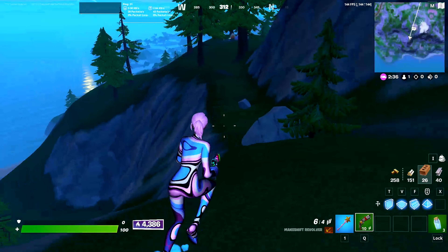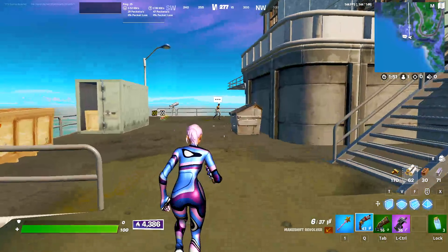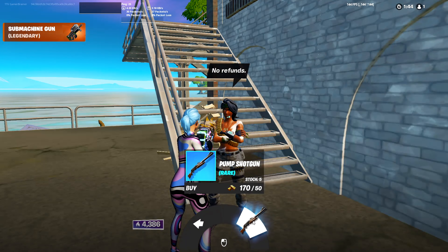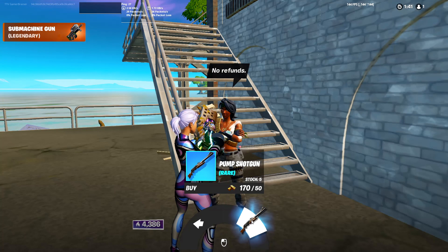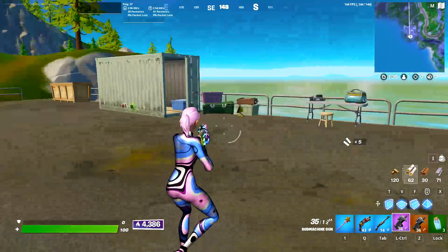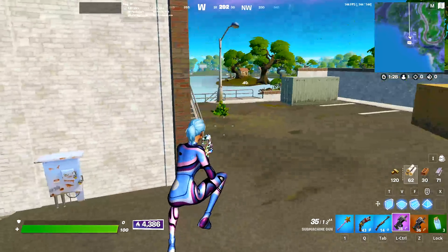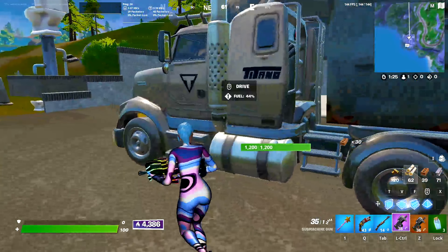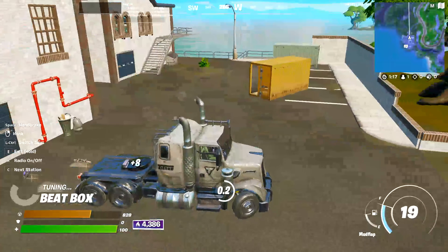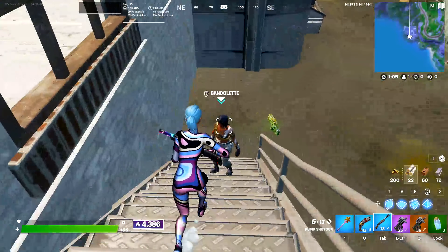But if you guys want the spaz right away to start W-keying, you can come all the way to Flush Factory. Now that I've made it into Flush Factory, we can interact with this NPC right here. She'll sell a blue pump, a spaz, a purple spaz, or a legendary spaz. What you're going to want to do here is buy the blue pump. And if you didn't get a mechanical part from the boat, you can come over here and just slap on one of these trucks and you should be able to get a mechanical part.